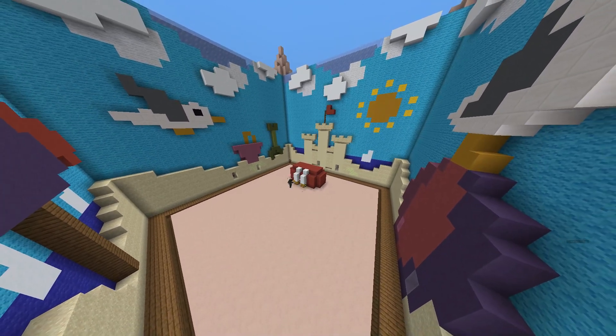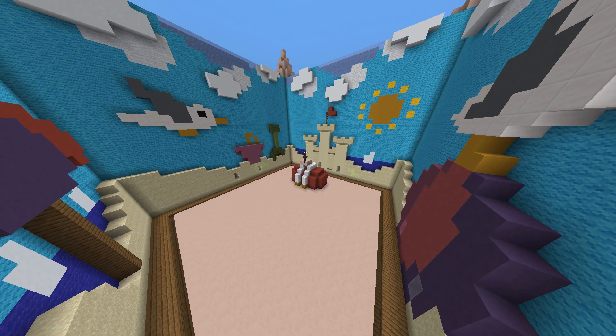Hey guys, today I'm doing a build battle video. I was playing and the theme was king, so I just started building shoulders-up for a king. I went with the red shirt and was going for these coat tassels kind of things with the white wool. I was having a little trouble with his neck — I went through multiple shapes with that.